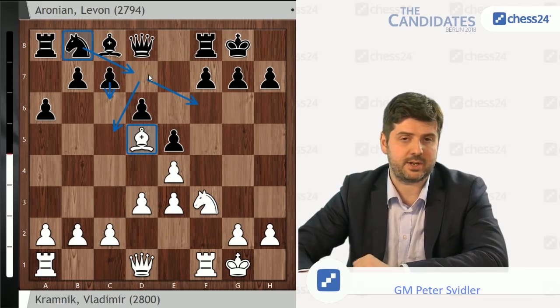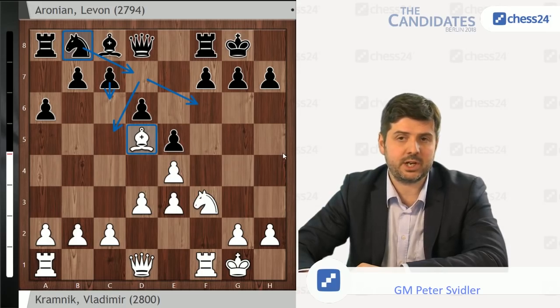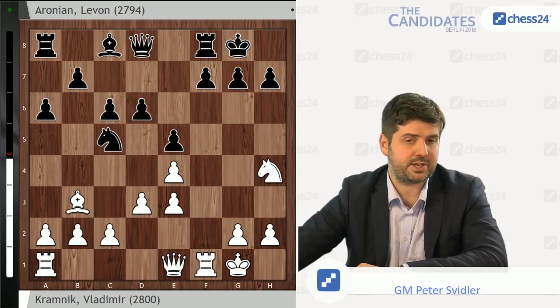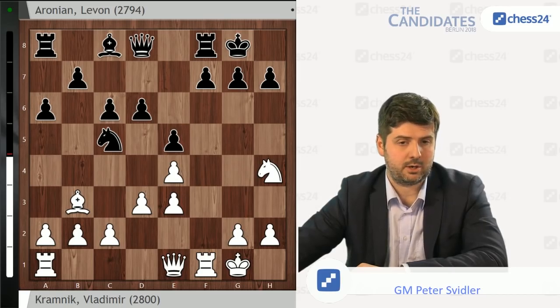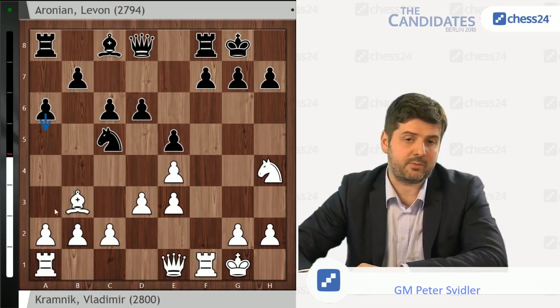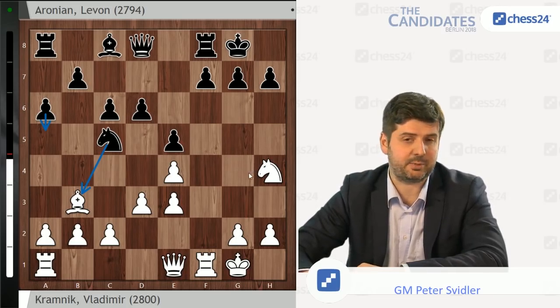The knight on c6 is not ideally placed. So he wants to, via d7, transfer it to either c5 or f6, and also wants to drive the bishop away from d5. During the live show we were saying that because this bishop will often get tracked down on b3 — if you make the two most obvious moves, Qe1, Nd7, Ng4, after c6, Bb3, Nc5 — you already prefer Black, because the bishop on b3 is going to be exchanged. Black has a very comfortable position here, not much better, but you definitely prefer Black.